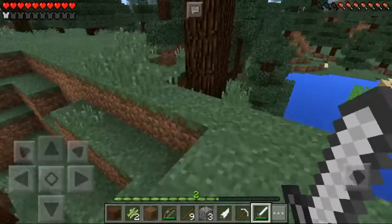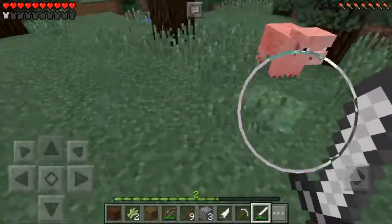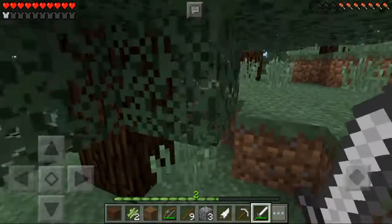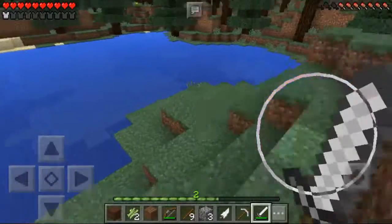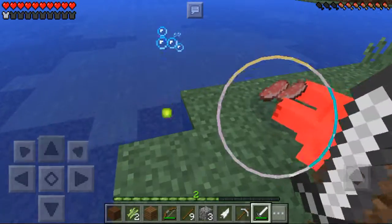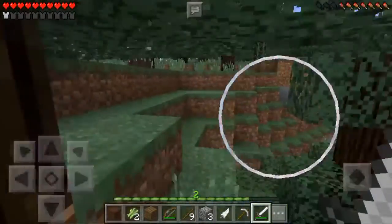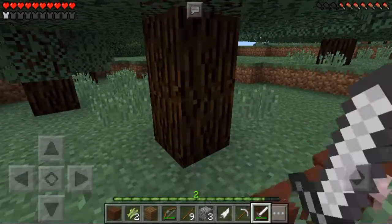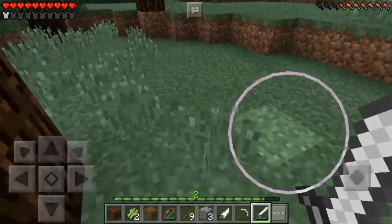The gunpowder from a creeper will let me make some TNT, which would make mining easier - just blow everything up! You know, animals in this particular episode are sometimes cruel, sometimes very nice. Stop right there, pig! You're just a pig - how rude! But you gave me two pork chops - that's actually a nice amount.